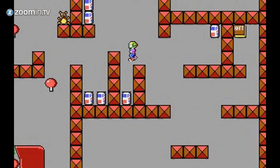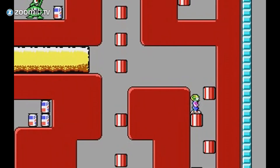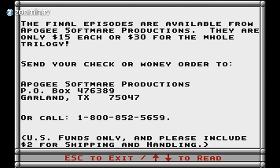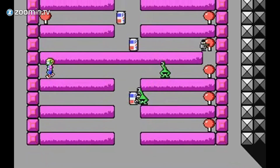Seven official Commander Keen games were released for the PC under MS-DOS. The first episode of a series was available as shareware. After playing an episode for free, gamers were asked to pay for the next two episodes. It's a lot like the modern free-to-play model, but with physical floppy disks instead of high-speed downloads.